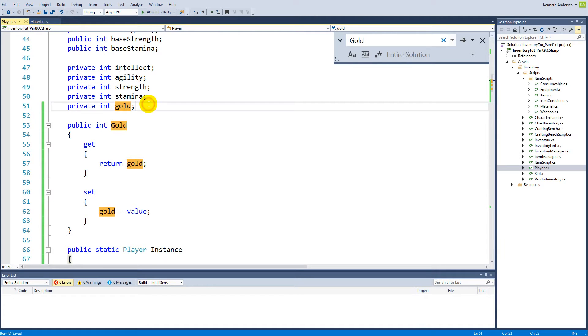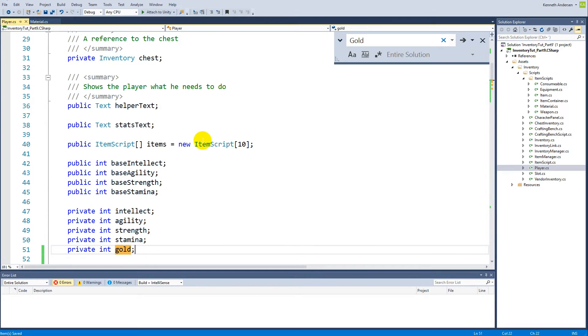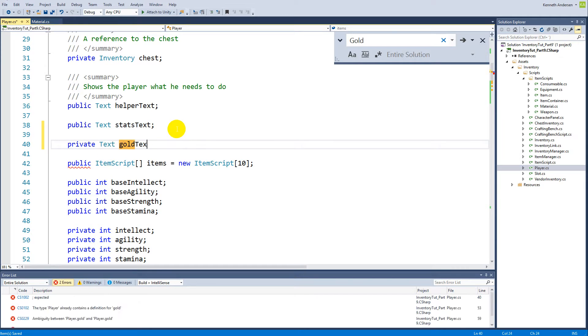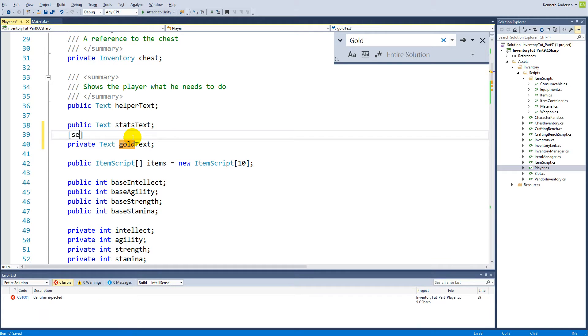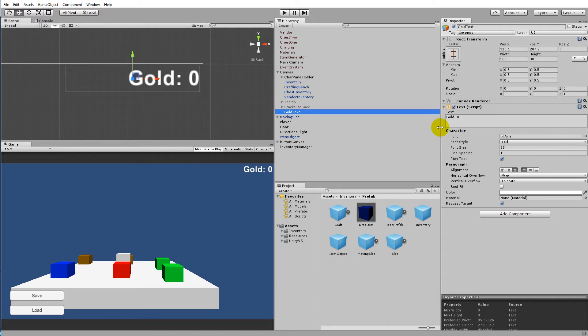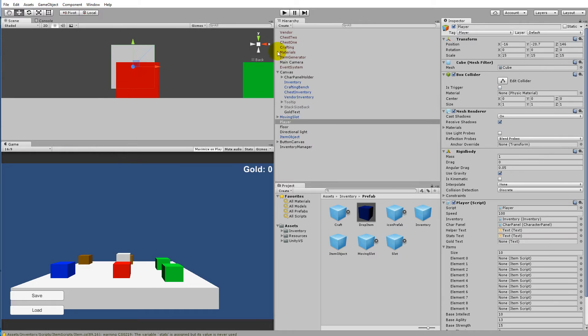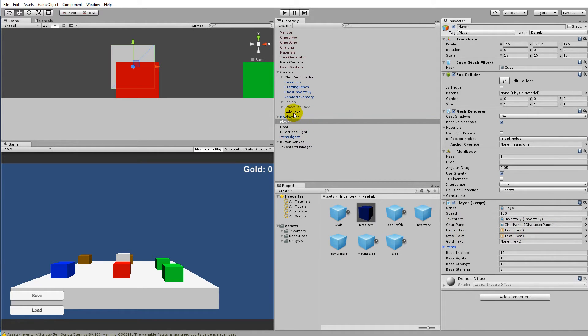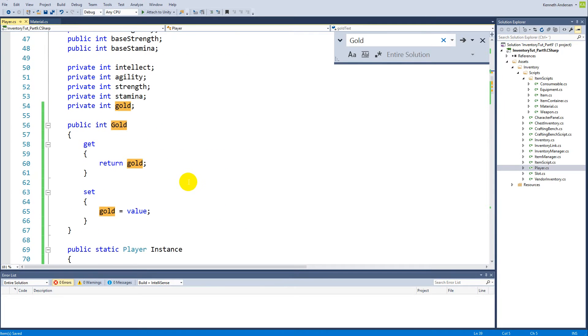Besides that, the player needs a reference to the gold text. Let's make a private Text called goldText and serialize the field with [SerializeField]. Save and jump back into Unity. Find the player, and in the inspector there's a gold text field. Drag the gold text UI element over to it. Now the player has the gold text reference.